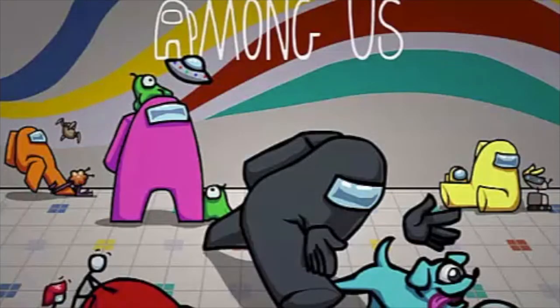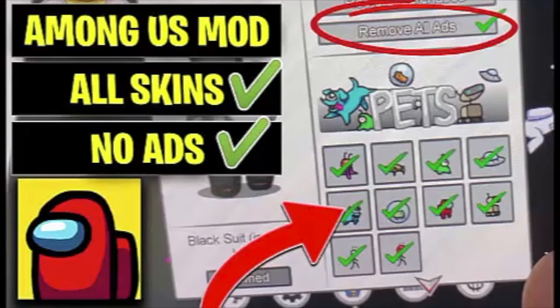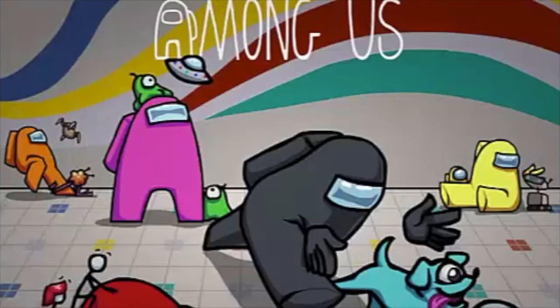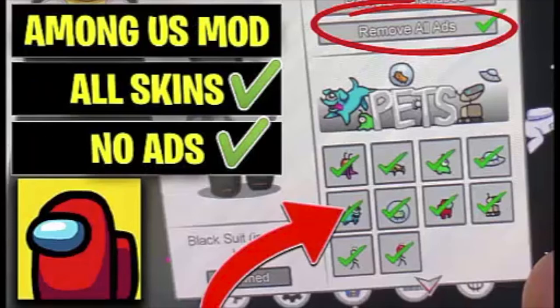How to get the skin for Among Us free? Before exploring the methods to get skin for Among Us free, gamers need to know that there is a risk involved in the free methods. So, if possible, we urge the gamers to purchase the skins from the in-game store by paying real money. However, if you do not want to invest money in the skins, get it free using the below mentioned methods. Among Us cheat engines online let you get the hacks to explore different in-game skins for free.